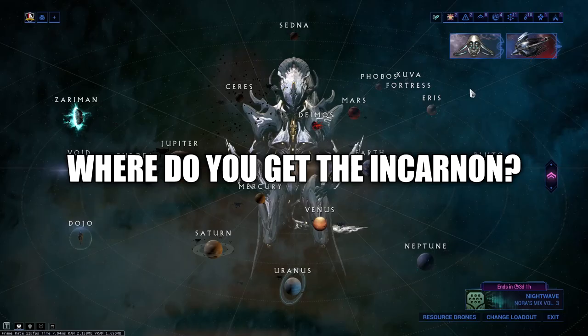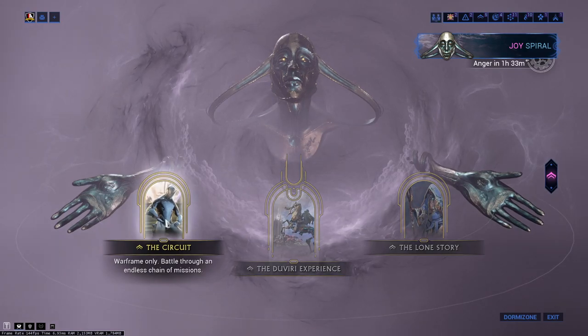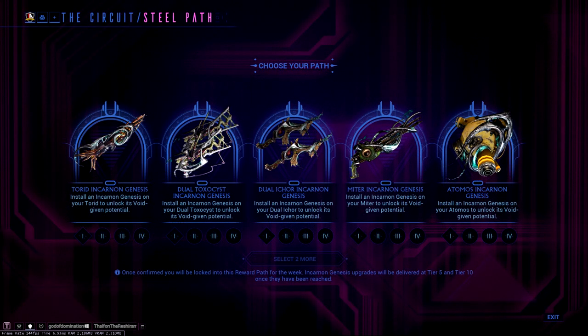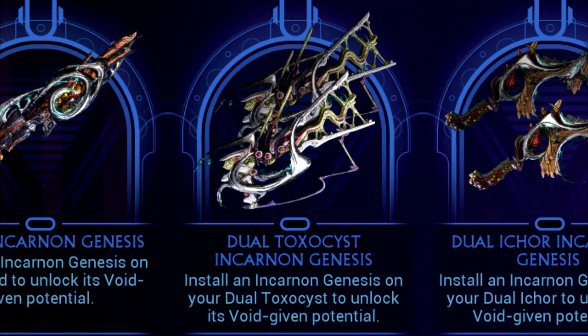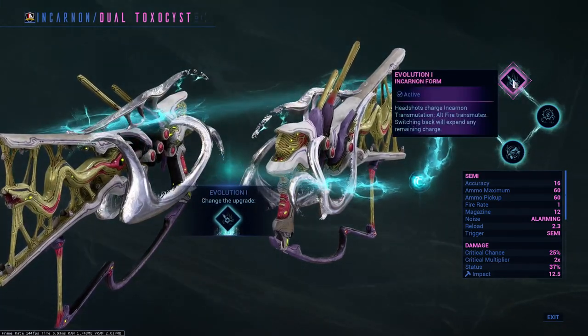Here's what you need to know: where do you get the incarnate? From the Paradox Steel Path Circuit game modes. You can select two out of five weekly rotating incarnate weapons to choose from. This week's Dual Toxicist is up for grabs — go get it.